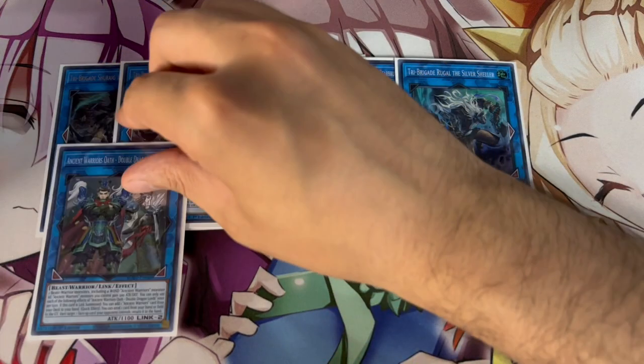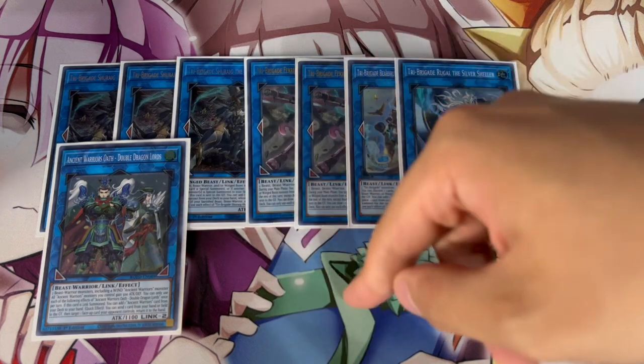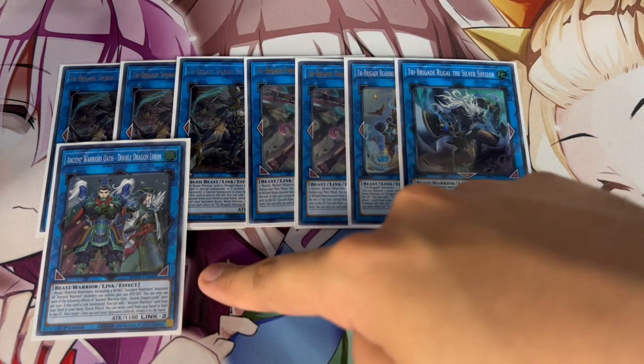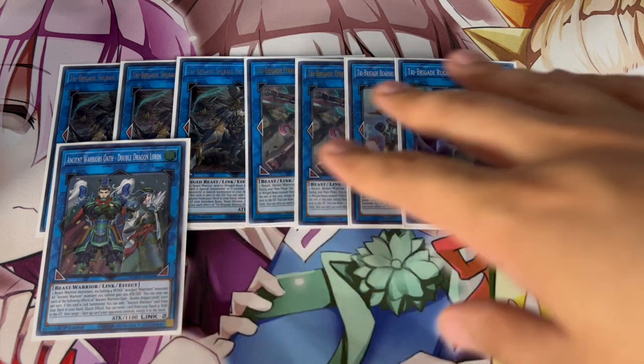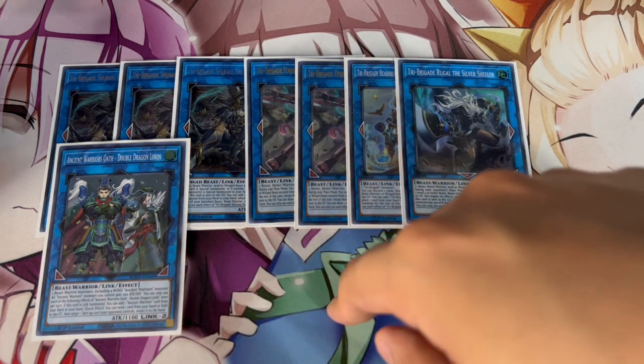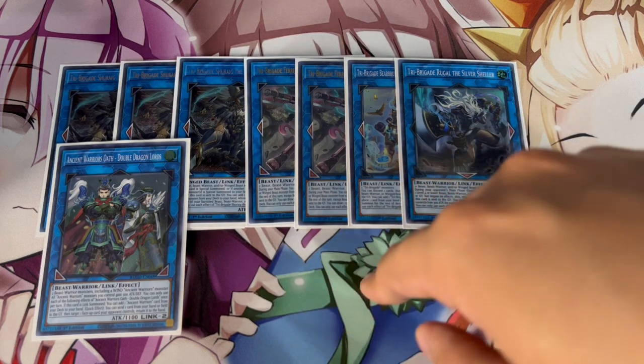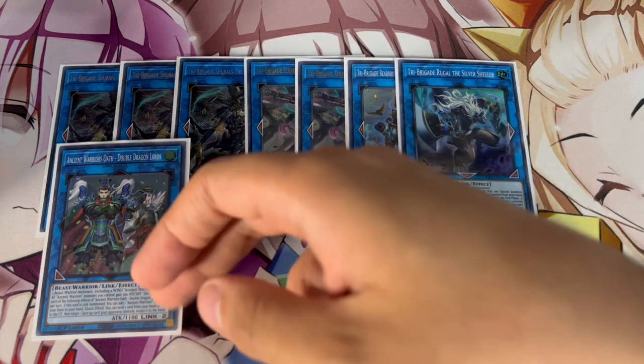We're playing one Double Dragon Lords. This card is nuts. In your first turn combo, ideally you want to end on an Apollo plus a Double Dragon Lords plus a Revolt set — and then if you get to your Cerebral, you end on a Herald of the Arclight as well. So you're always going to be ending on three to four negates or disruptions. Double Dragon Lords is really important.